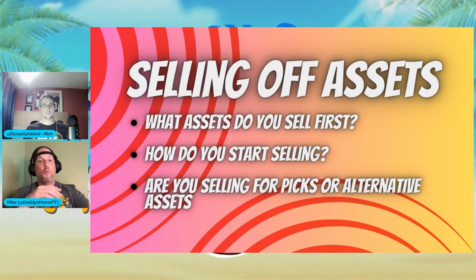If you can't get your price, walk away. The second your assets go for less value than you want them to, your next trade becomes even more difficult, and the trade after that — because you're trying to make up for a deficit you've created. Stand strong, but know your league mates. Find out who needs a tight end, who's short on a QB, who doesn't have a running back — make those calls and get that value.